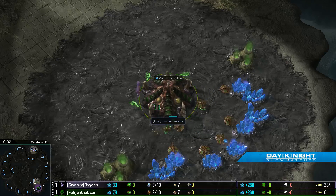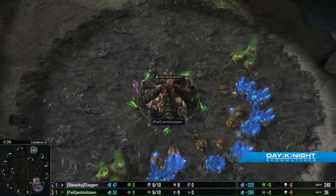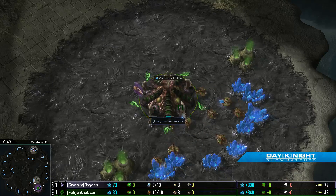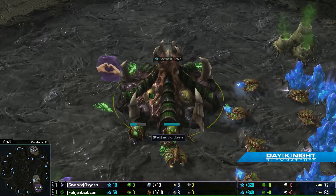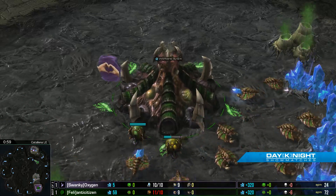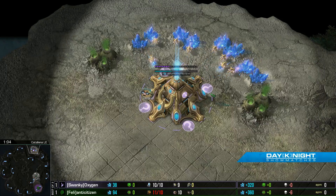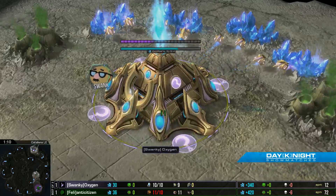I suppose I can lead this one off. Spawning in the bottom-most position on this three-player map of Catalina, with the crazy-looking calamari in the middle, we have our now green Zerg player representing Team Liquid, Anti-Citizen. And in the top part of the map we have his pink Protoss opponent, it is Swanky's Oxygen.